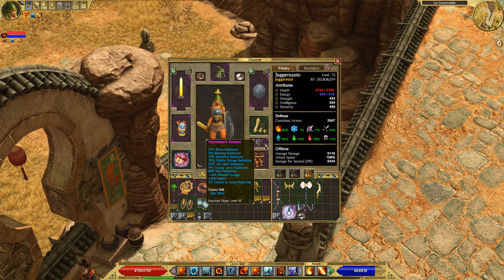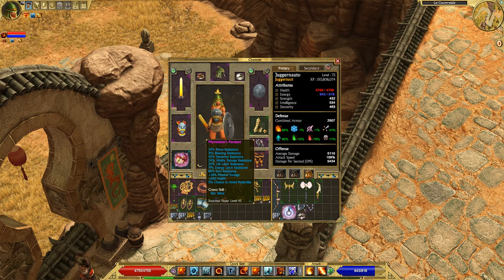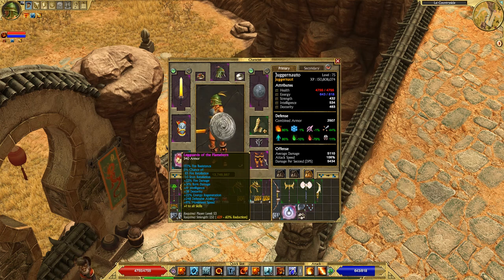Myrmidon's Pendant — the main thing I'm using this for is the resistances and the plus 36% physical damage boost it gives. It also has a 5% chance to avoid projectiles, and Chiron's Loop also gives 7% to avoid projectiles, so that's not bad either. I want the physical damage because it buffs the damage we deal — Volcanic Orb and Eruption both deal physical damage. Greaves of the Flameborn: the main reason I'm using these is the percentage-based fire damage and burn damage boosts, plus one to all skills.